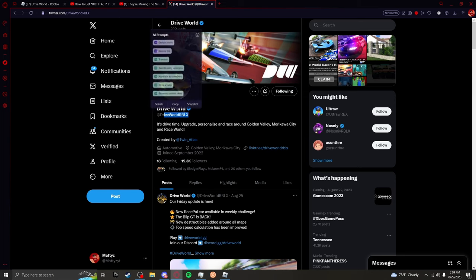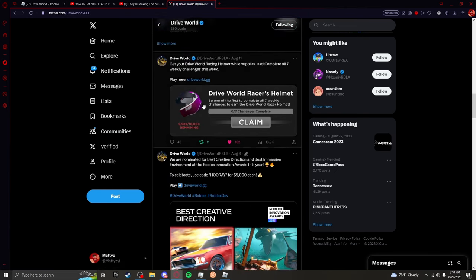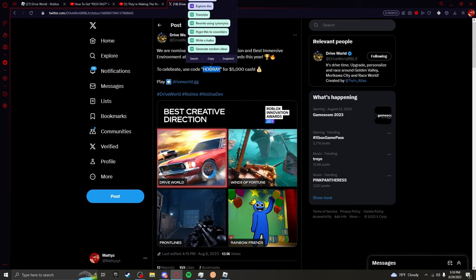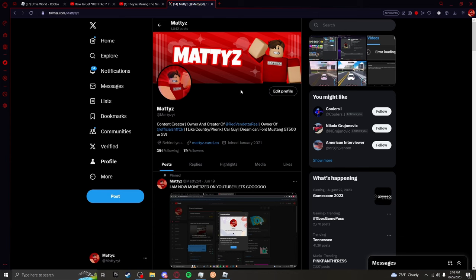Another way to find codes is their Twitter page — Drive World Roblox. Come down and try to find a post where they mention a code. It's been a while since they did a code, but here's one right here — 'hooray'. Let's go ahead and test that out. You do get 5,000 — that's not much, but make sure you look at their Twitter to find codes.